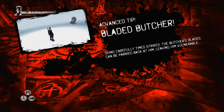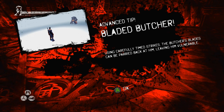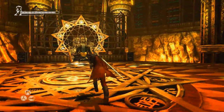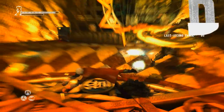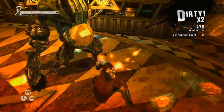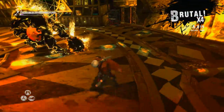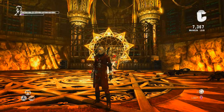We're gonna have to go fight him — it's the Blade Butcher. The tip says his butcher blades can be parried back at him. I don't even know how to do that so I'll just go and fight him. Oh shoot, I can't attack — that was close. He's about to die — one last hit — there we go, nice! That was too easy.